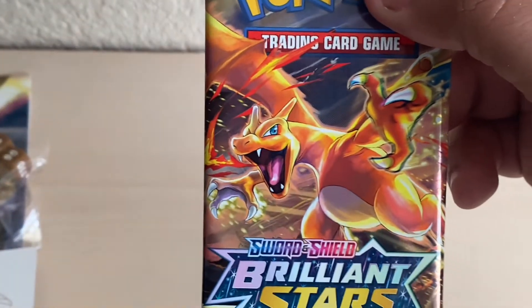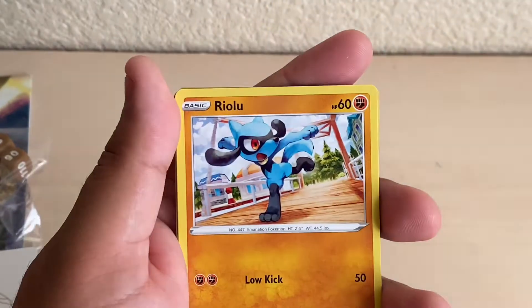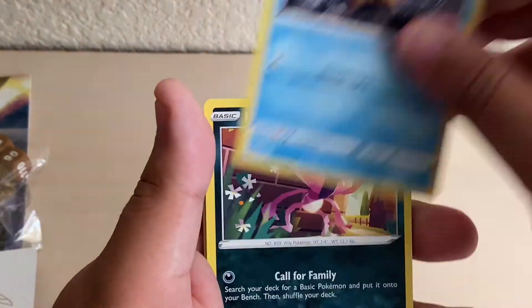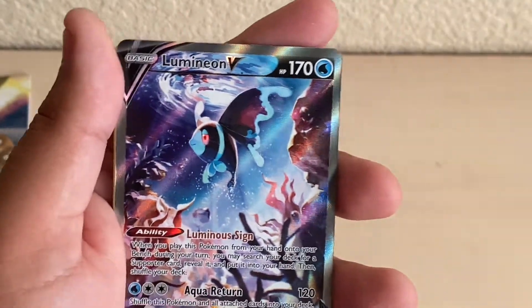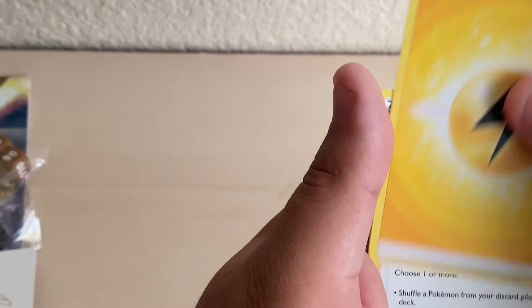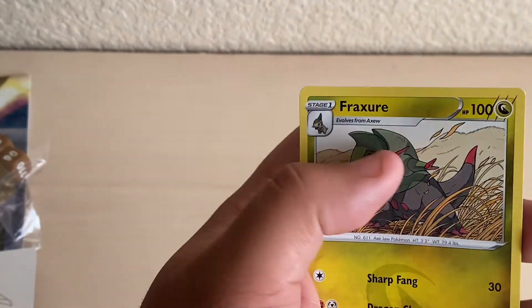On our final pack — the Charizard one. We got Milseri, Starly, Riolu, Staryu, Impidimp, Reverse Holo Electabuzz, Alcremie V, Energy, Roseus Backup, Tropius, and a Fraxure.